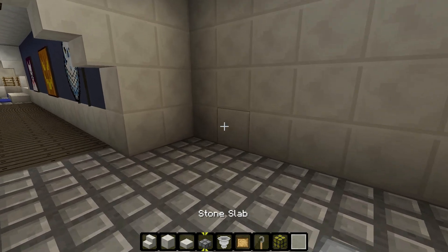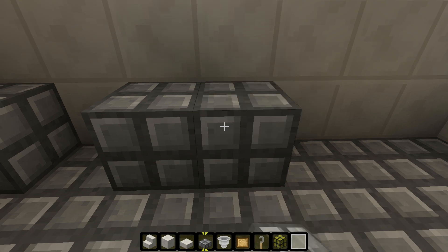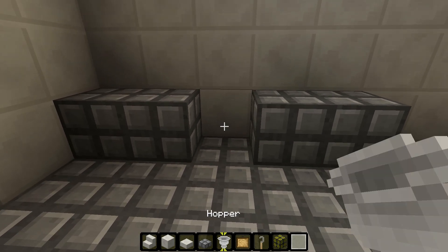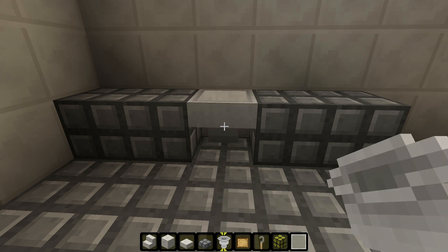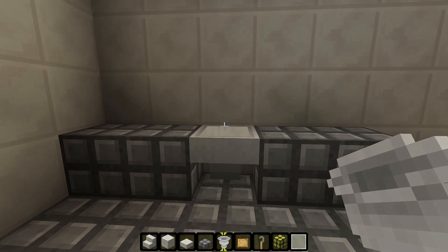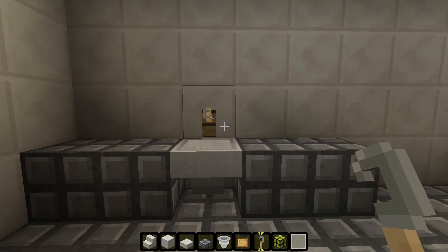Next we're going to do the counters — about 5 long. Make sure you have room to put your sink there. For this bathroom and the color scheme, I'm going to use a hopper again. I like it because it attaches to the wall so it looks like a real sink, and I'm going to put a tripwire hook on top of it because it looks like a faucet.